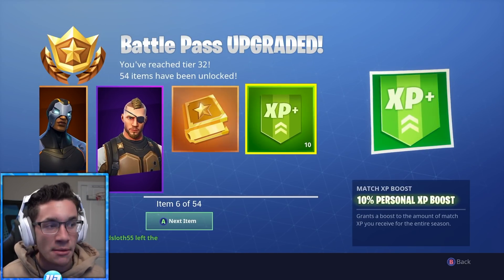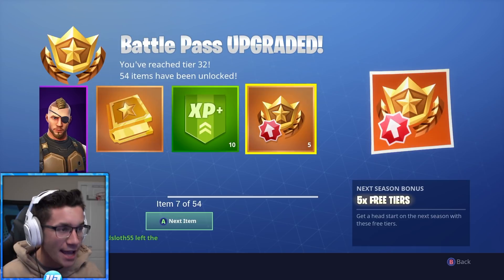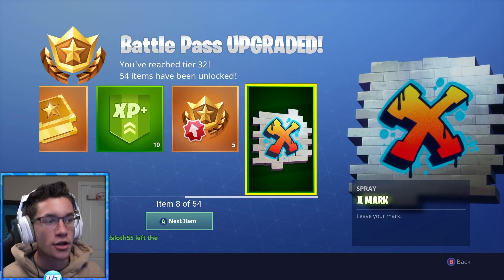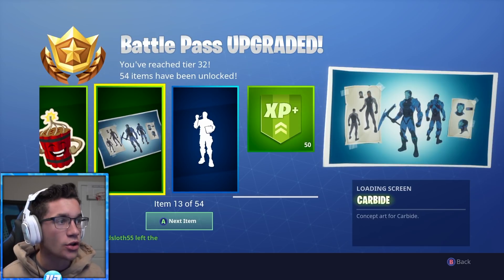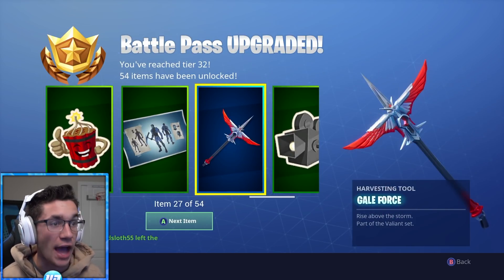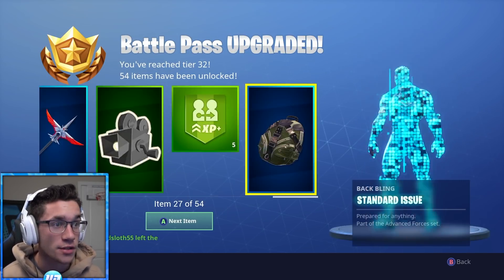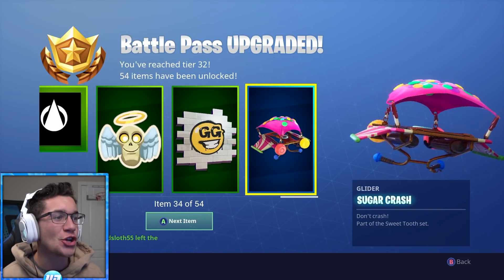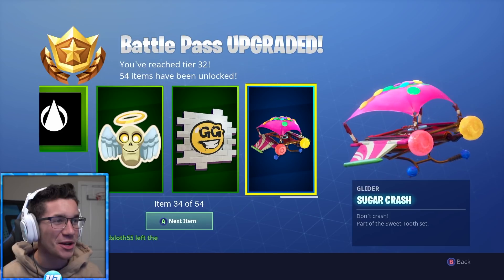Along with another 10% Personal XP boost and five free tiers. We got the X Mark spray, the Gale Force back bling — looks alright — the Rainbow Graffiti, and the Sugar Crash Glider. That's pretty cool, I gotta say. Oh, the retro sci-fi — that looks dope, we're definitely using that.